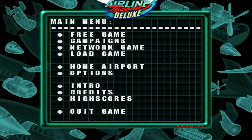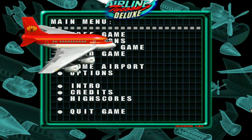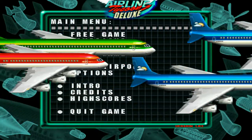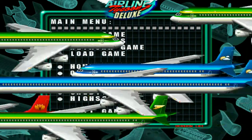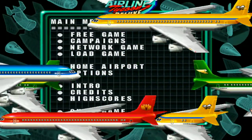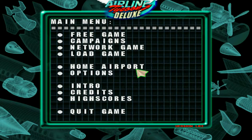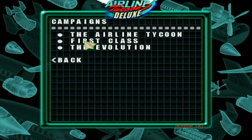Hello everyone! Today we will be getting to know this little game called Airline Tycoon Deluxe. I got this from goodoldgames.com where this game was re-released in 2015. Originally it was developed by Spellbound and published by Infogrames in 1998, so this is a fairly old game. This Deluxe Edition also has two extra expansions, First Class and The Evolution, that brought more airports and more campaign missions.